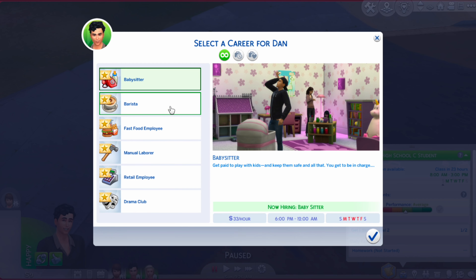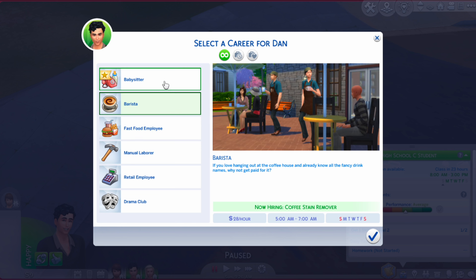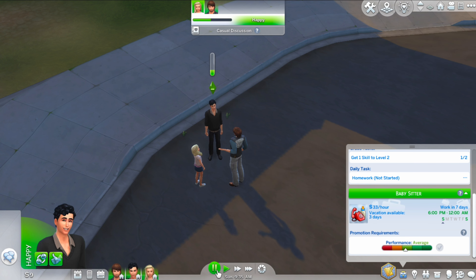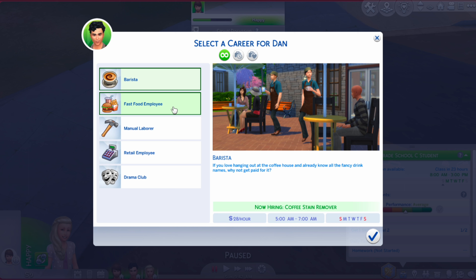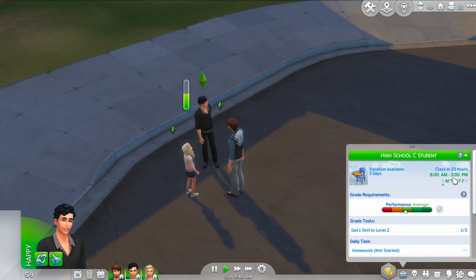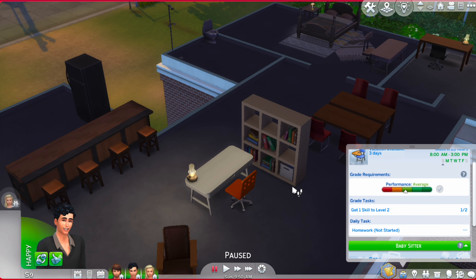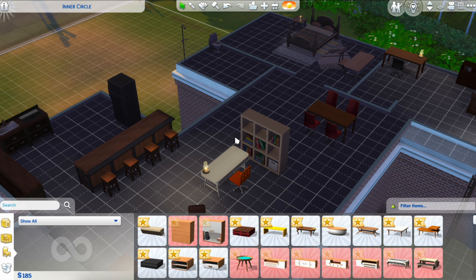Because I don't know how university works properly, I wasn't sure if Dan has to be a teen or young adult. I didn't want to make him a young adult only to find out teens are the only ones who can enroll. I enrolled him in high school first, and before he goes to university I want his skill level to be higher than zero — I'd like him to read books, get A's, and work towards a scholarship.